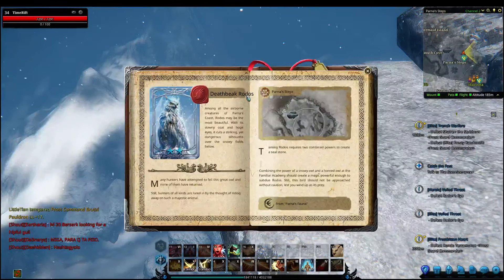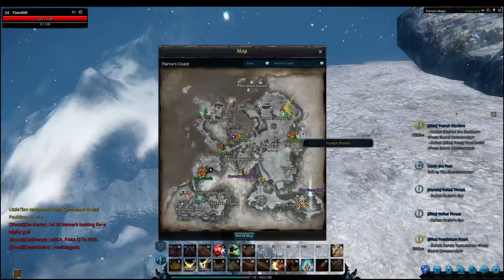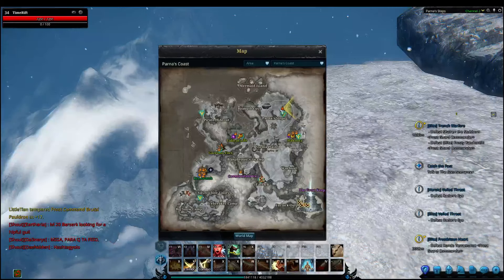Your first step is obviously going to be needing to get the recipe for the mark. He's here in Parnas Steps. You can also farm Bone Throbes here, which are these bony skeleton dragons that fly around. You need to kill those guys and they will drop the recipe for Deathbeak.